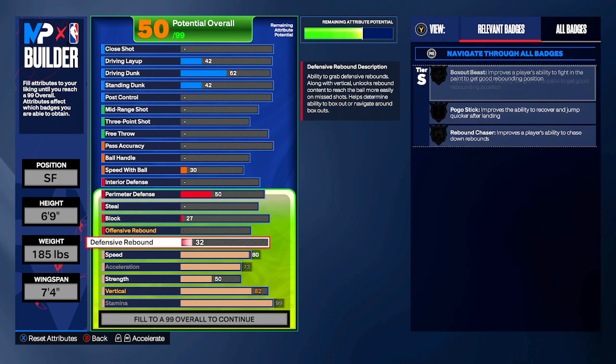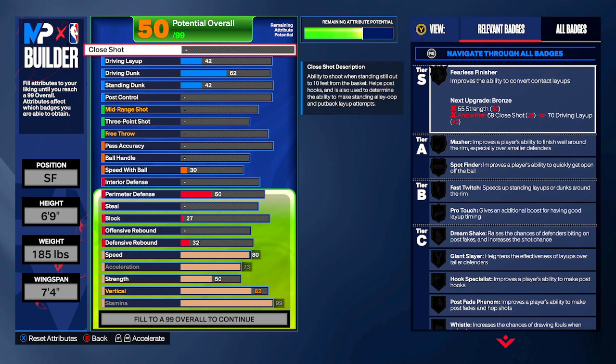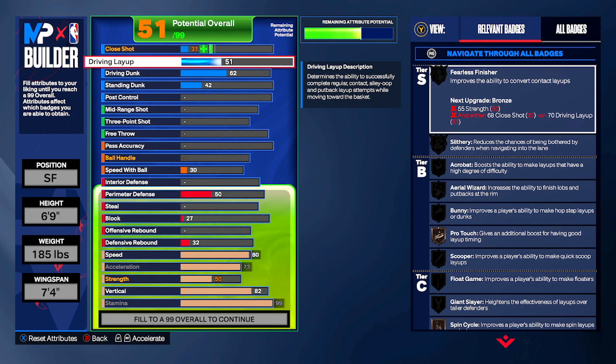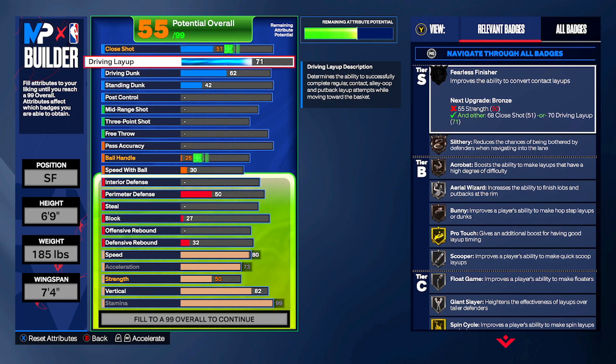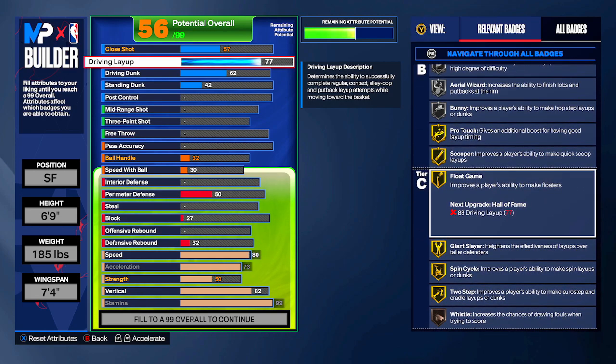Moving up to the offensive side — for driving layup I'm going 77. That's going to give you the Gold Float Game badge. Floaters are really effective in NBA 2K24 and I like to use them a lot, so that's why I went 77. It gives you some decent animations. If you wanted to tweak things, you could get this up to 80 to get Hall of Fame Pro Touch — I'll show that in the second version.